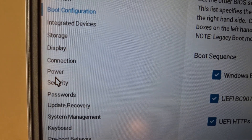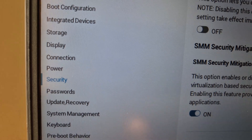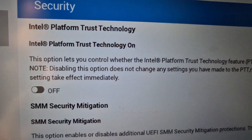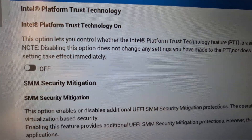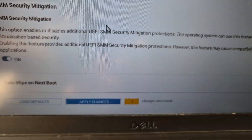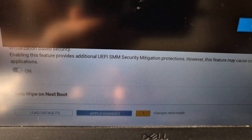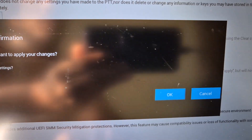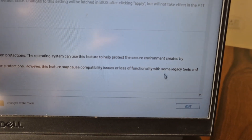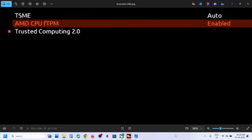For TPM, go to the Security tab. In my case it's listed as Intel Platform Trust Technology (PTT), which is currently off, so I'll turn it on. For AMD users, enable 'AMD CPU fTPM Trusted Computing 2.0' and make sure it is enabled. Once done, hit 'Apply Changes,' click OK, and then save changes and exit.